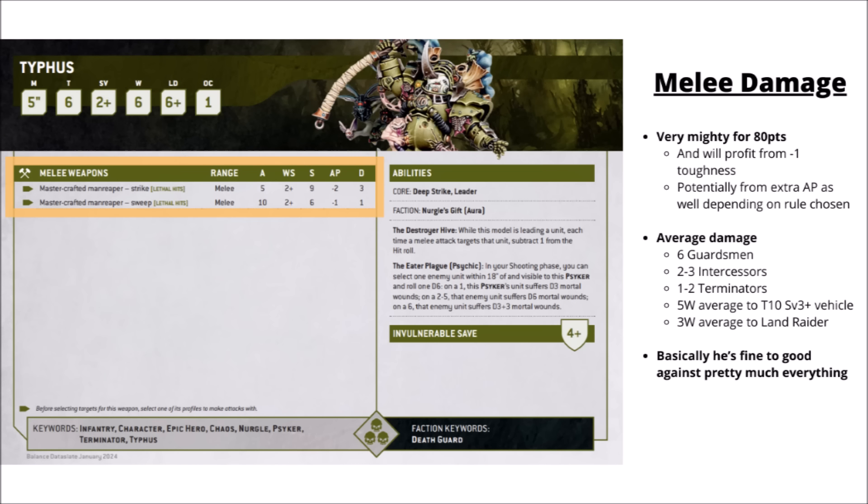For his points cost, Typhus does have some pretty mighty melee damage. His Mastercrafted Man Reaper gets you 5 attacks, hitting on a 2-plus, at strength 9, AP-2, damage 3, and lethal hits. You'd also have the minus 1 toughness from Contagions of Nurgle if you're in melee with something, meaning he'd be wounding toughness 5 things on a 2-plus and toughness 10 things on a 4. Anything tougher than that also profits from those lethal hits, which increases damage output significantly against toughness 12 and the like.